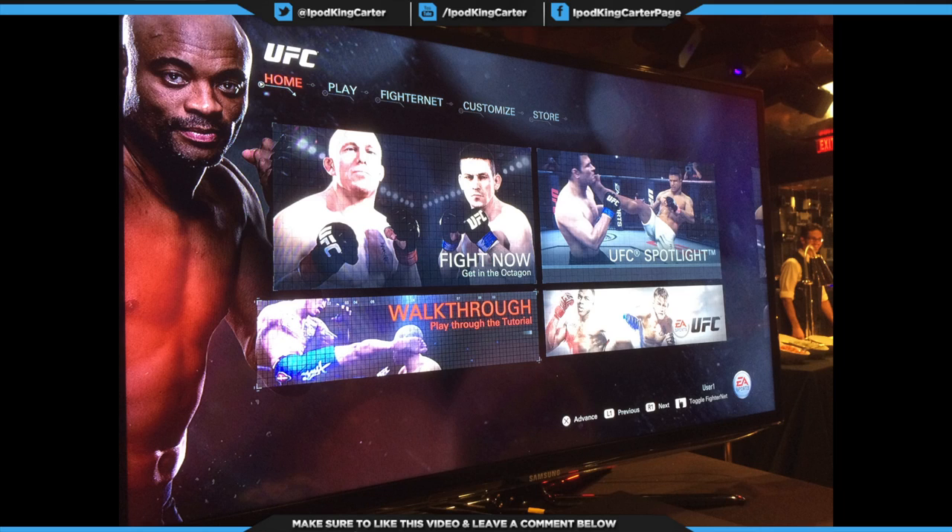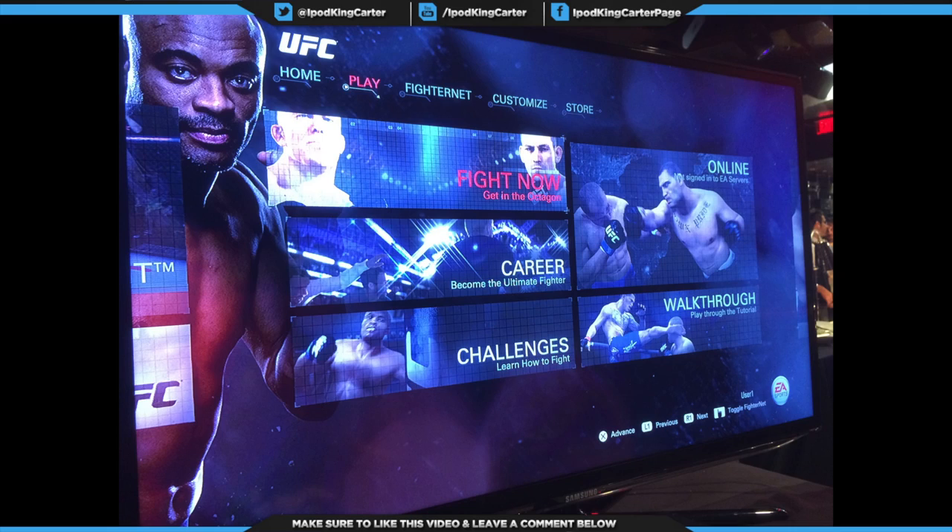The play screen has fight now, get in the octagon, and career — become the ultimate fighter. That tab is where I'm going to live on this game, along with fighting online. Challenges is basically learning how to fight — not exactly a tutorial, but more like if you need to get a strike combination down, put somebody in a submission, or put somebody in a clinch. Those are the challenges, and you earn belts for completing them. If you get challenges done within a certain time or number of strikes, you receive a black belt.